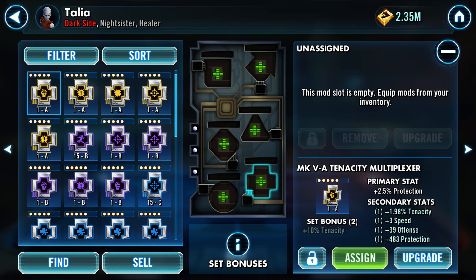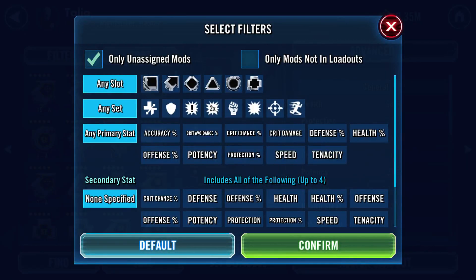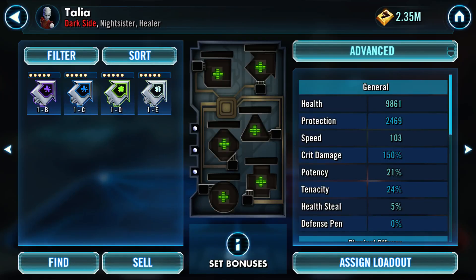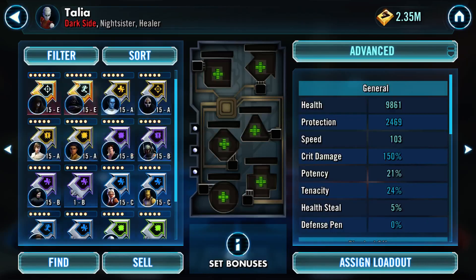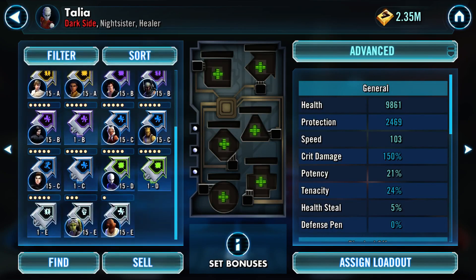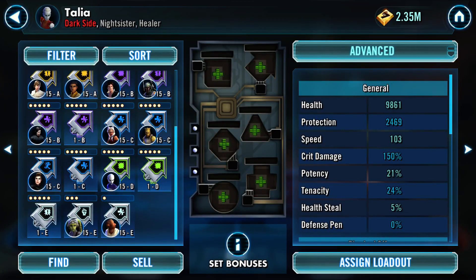Normally this is where you would start - go to the filter and click this, and it'll only give you the arrow mods with speed. I've only got four of them right now - only unassigned ones. If I uncheck that, you'll see now I've got more of them. Some of these will be taken away, and some characters I haven't used for a long time will have lower speed stats.